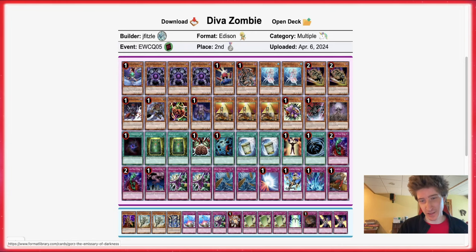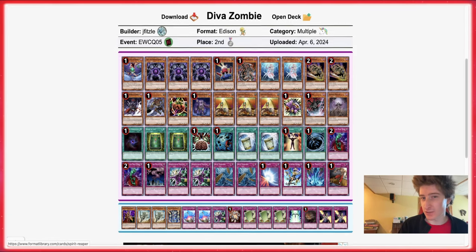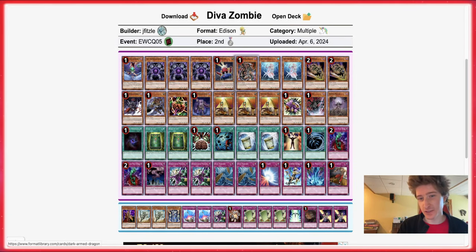You do want to max out on Turtle for stuff like Book of Life, just to have the most zombie targets possible. But with Gale plus triple Kais plus double D.Va you've got a lot of things to use with Instant Fusion. He's also on Card Trooper, which zombies don't typically play, but it's a really good generic good-stuff card. It could get a zombie in the grave for Book of Life, or mill a Mezuki or a Plague if you're lucky.